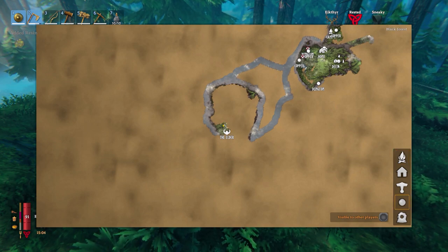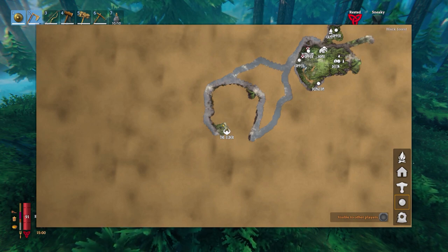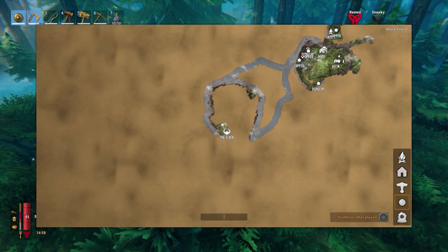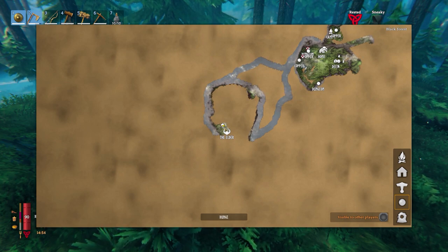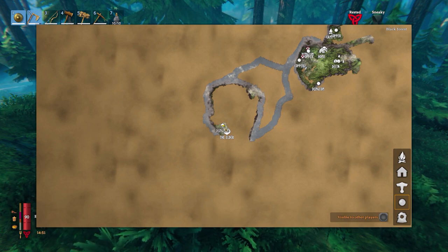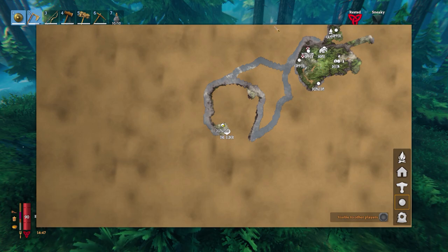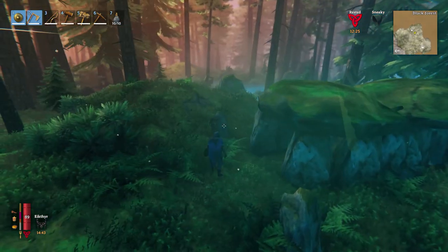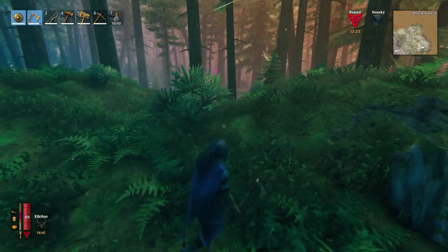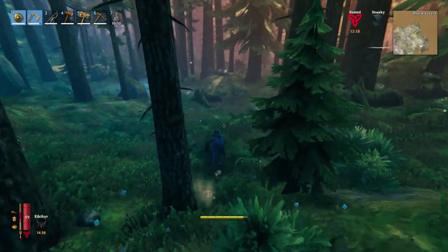As you can see the line there we've journeyed — it was definitely a better choice to come round the back. Didn't want to have to go through the swamp in order to get here. So I'll mark that down as a dungeon; I'll come back and grab that later. I'm actually doing alright at the moment for the surtling cores though. Looks like we've got a grayling spawner just over the top here — I might want to get rid of that.